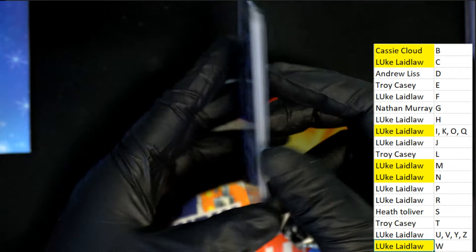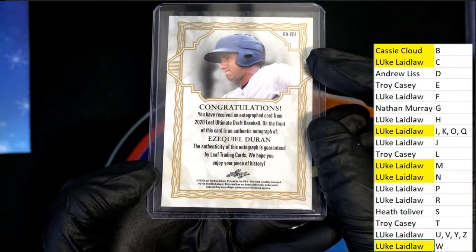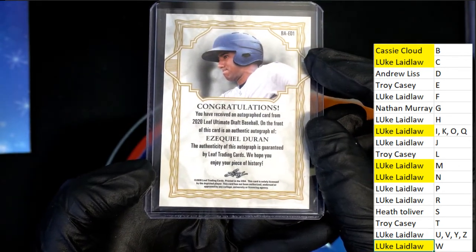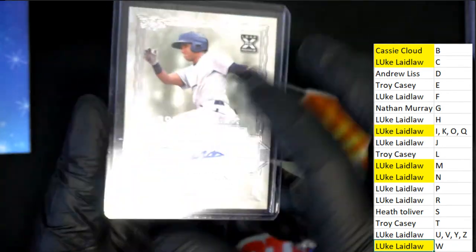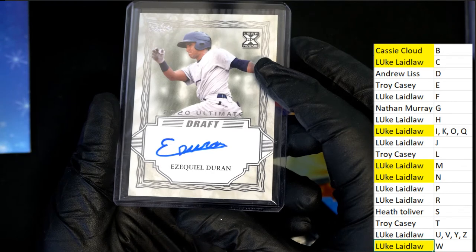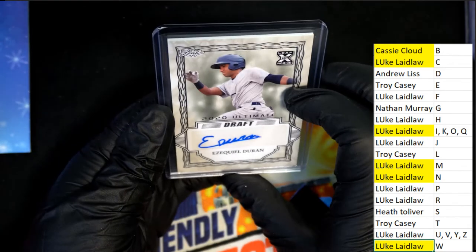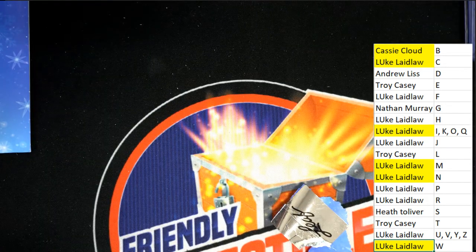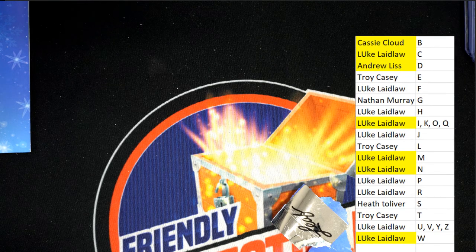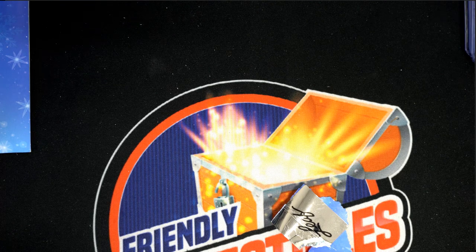For letter D — Andrew, nice one. Ezekiel Duran, so congratulations with this Ultimate Draft card for you. So that is Andrew. All right, what a fun break — that is loaded with hits!